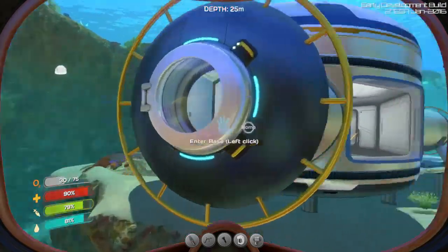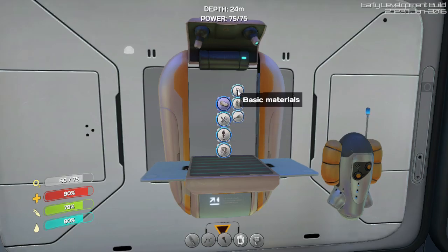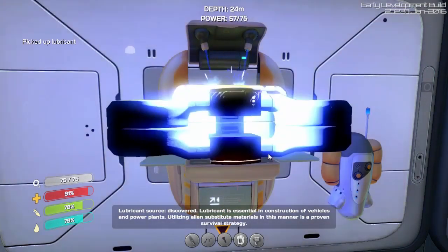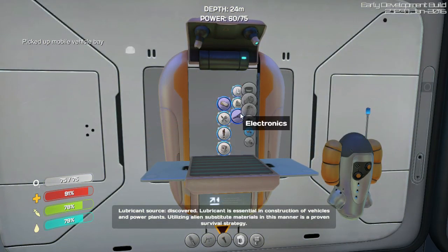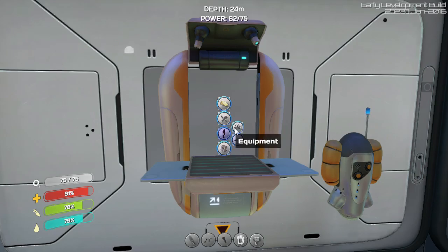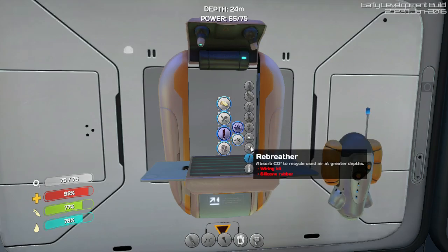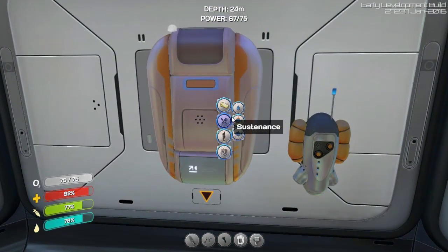Almost done guys. I don't know if this has been a bore for you - I mean, I've hardly been doing anything. Move vehicle bay. There was something else I was going to make. I don't see the sea glide anywhere in here. Do I need to scan the thing to get that?